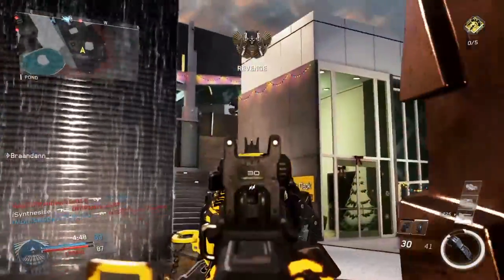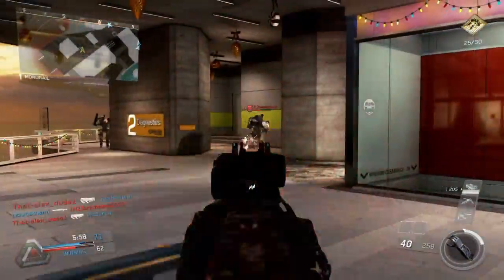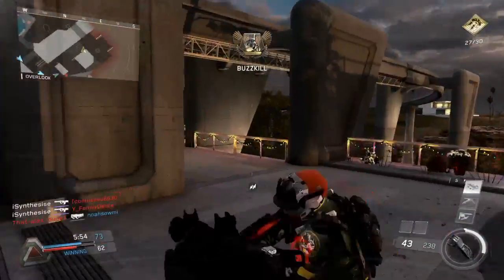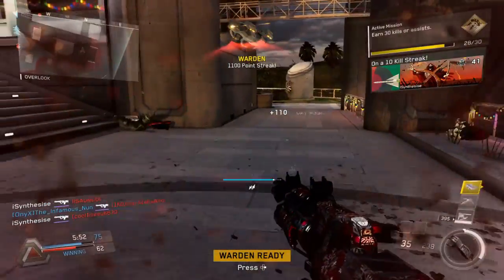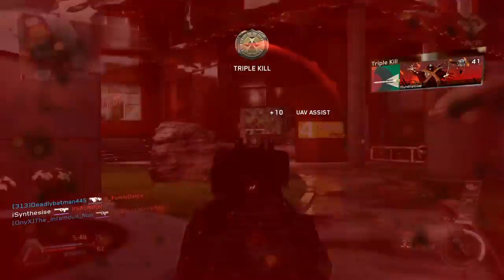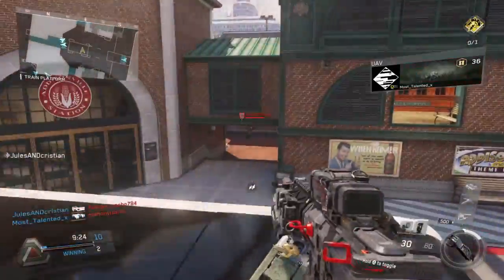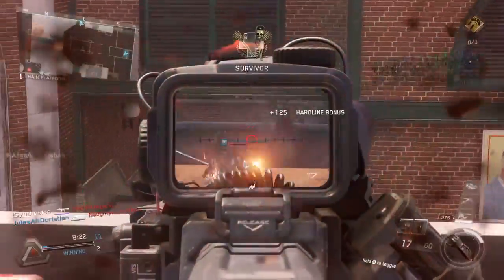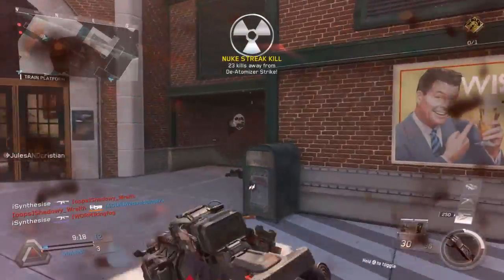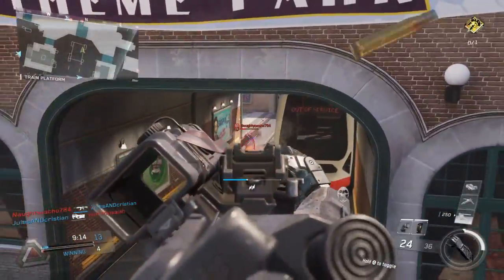Moving on to our second last category, we're going to be looking at the magazine size. The MV4 has the base normal magazine size of 30, which is pretty common in most Call of Duty assault rifles. But looking at the KBAR-32, it actually has 36 bullets, and although it might not seem like that much, an extra 6 bullets is enough to kill someone at any range, so it stops you from having to reload if another guy comes around the corner. This category is obviously going to go to the KBAR-32.